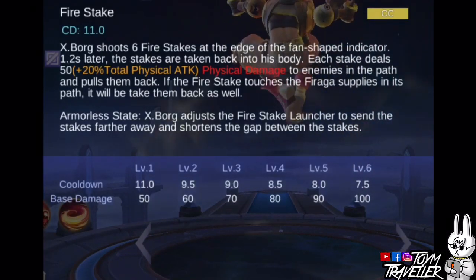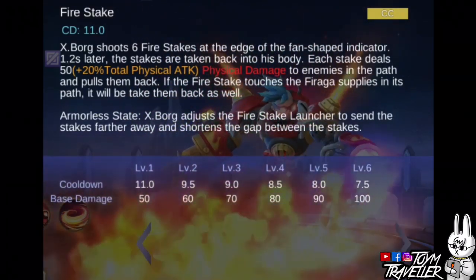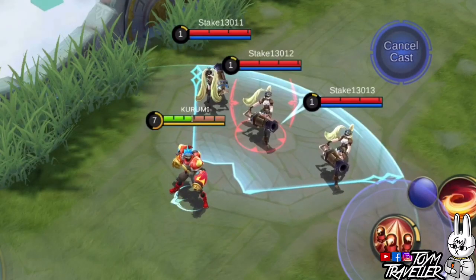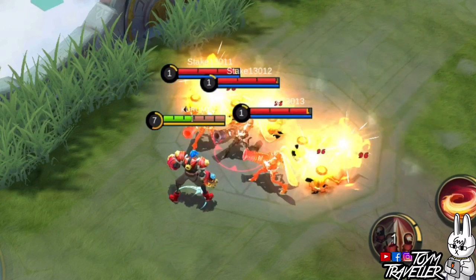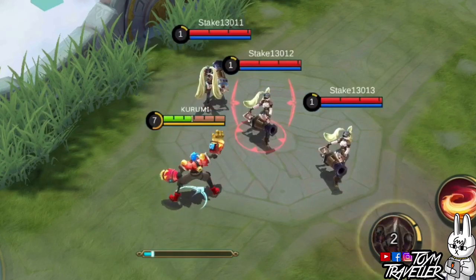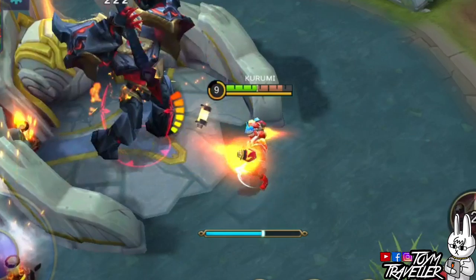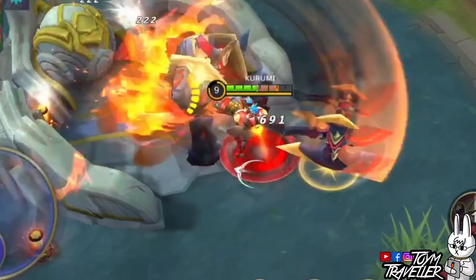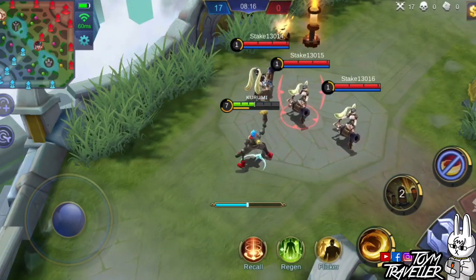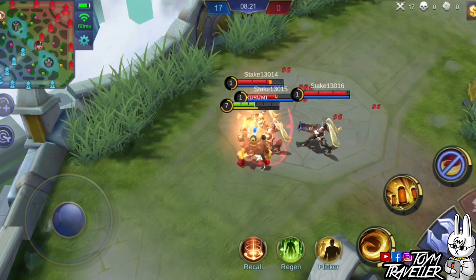Xborg's second skill, Fire Stake, lets Xborg shoot 6 Fire Stakes at the edge of a fan-shaped indicator. A few moments later, the stakes will return to Xborg. Each stake deals a certain amount of physical damage to enemies in the path and pulls them towards Xborg. If the stakes touch a Faraga Supply on their return path, the supplies will be taken back as well. In his armorless state, the Fire Stake Launcher will shoot the stakes farther but shortens the gap between the stakes.